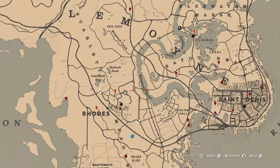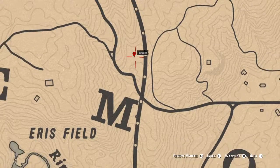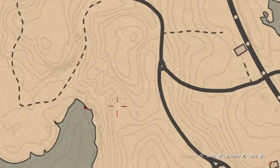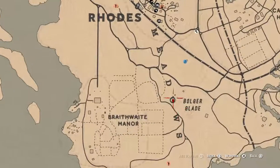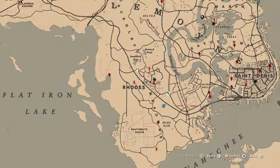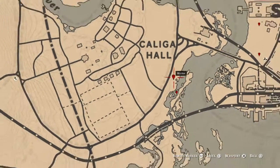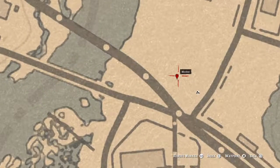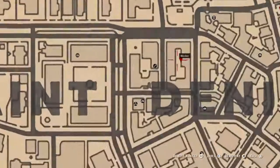Let's get into some of the things that I've found. Right here is an arrow — there's like a big log right here so it's kind of in this general area. This is a fossil; you guys can see that right outside of Rhodes. This is a coin. This is a flower. This is a bird egg. This here is a family heirloom. This is a lost jewelry.